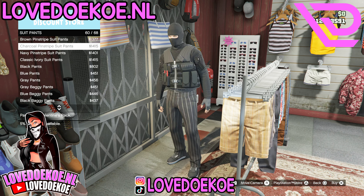As soon as you unlock this outfit, make your way over to the clothing store, then go to Suit Pants and choose the Caracal Pinstripe Suit Pants, number 60.